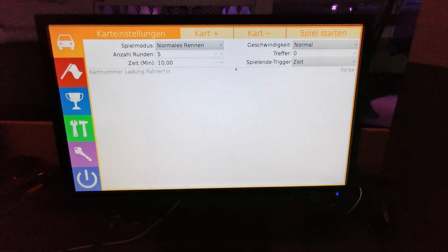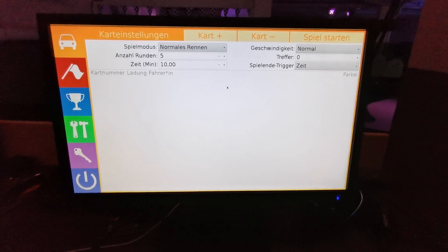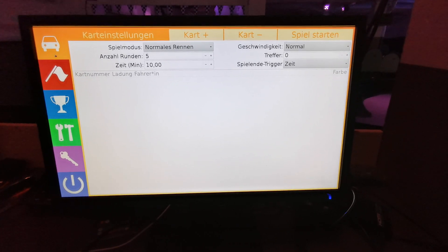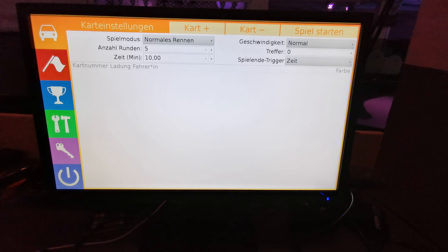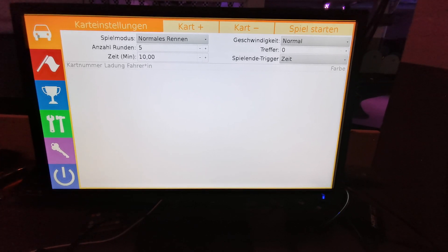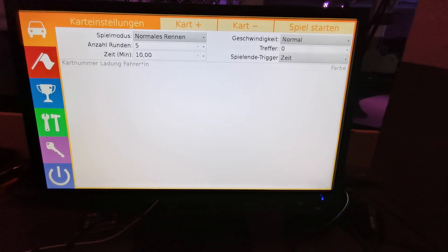I'm going to show you the software. The software is already available in the new version — this is the old one, but it shows what it can do. You start here, then this is your second step, this is the third step, and these three things only need to be used very rarely. So you focus on one, two, three — one, two, three. It's pretty simple.